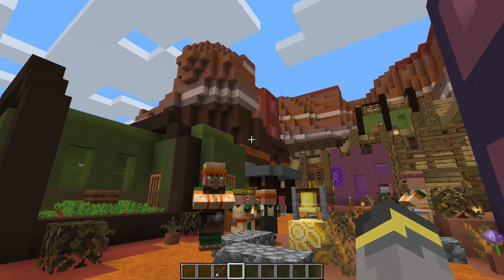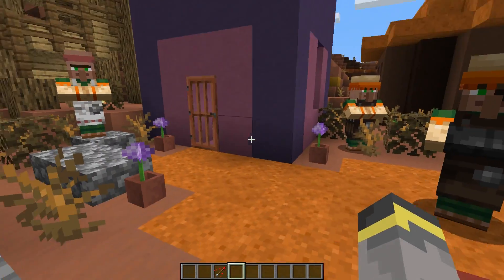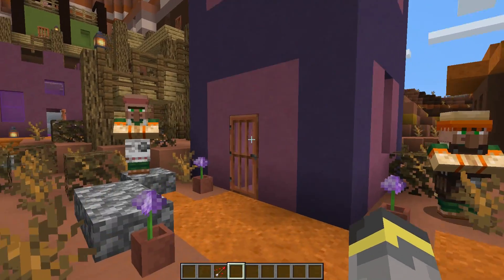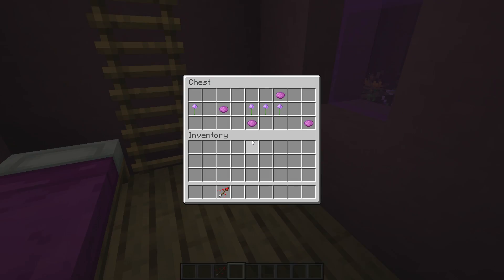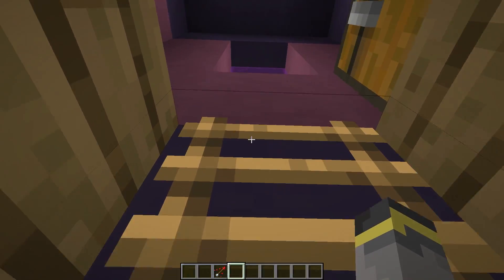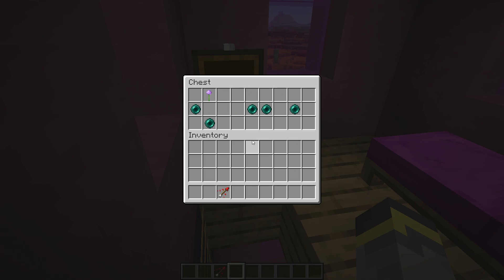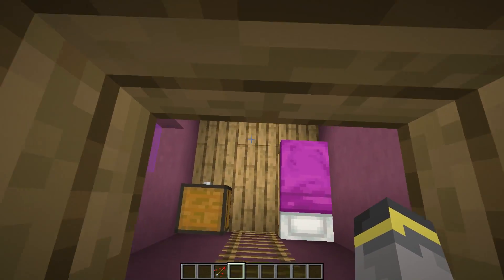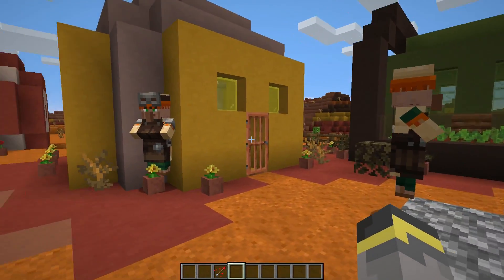It seems it's that time of day when villagers just stand around everywhere and the time of day will never change for some reason. So let's go inside this house — it's a small house for two villagers, a chest with some flower loot. As you may have noticed there are lots of flowers outside; we'll explain that in a minute. Upstairs we have a bed and a little more random basic game loot.